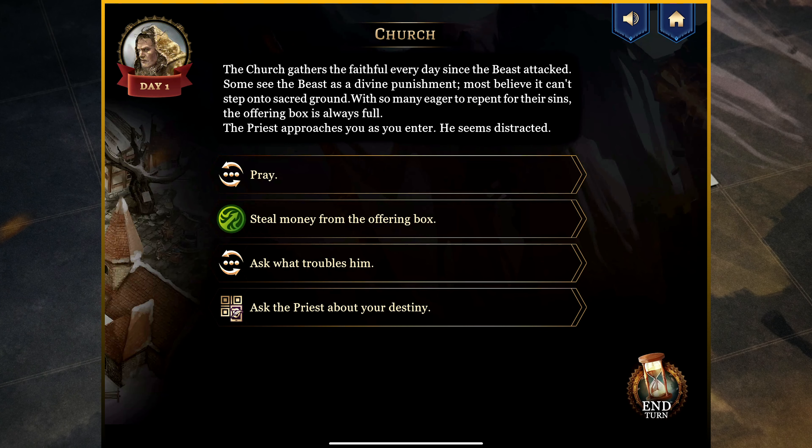When you enter into a point of interest like the church, you might think you can only do one thing — that's actually incorrect. You can do as much as you want at this particular point of interest, picking and choosing based on how you're feeling or the vibe you're getting. It will change every time you interact with one of these POI locations. So that's a really cool element of the game. I could choose to pray, or look at stealing money, or ask what troubles him, or scan my destiny. Maybe I'll do three out of the four things.